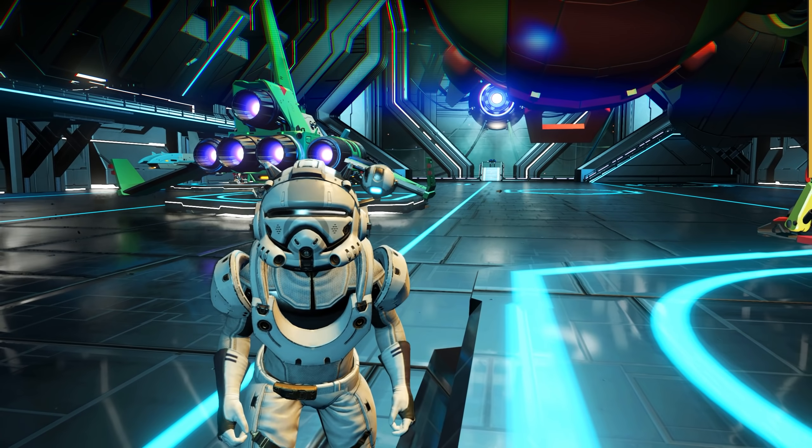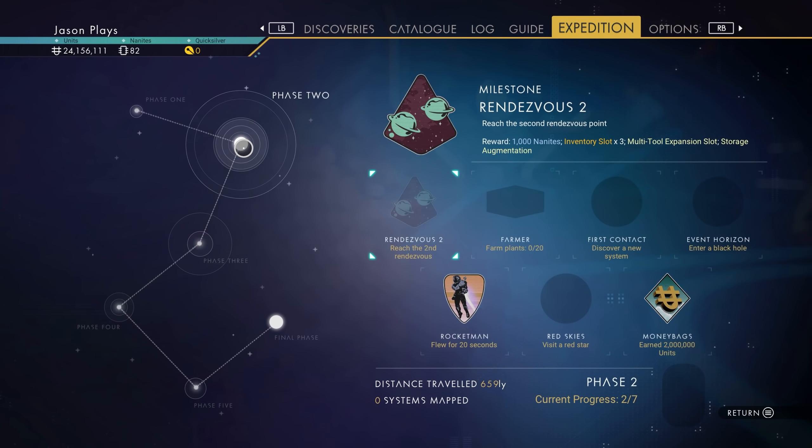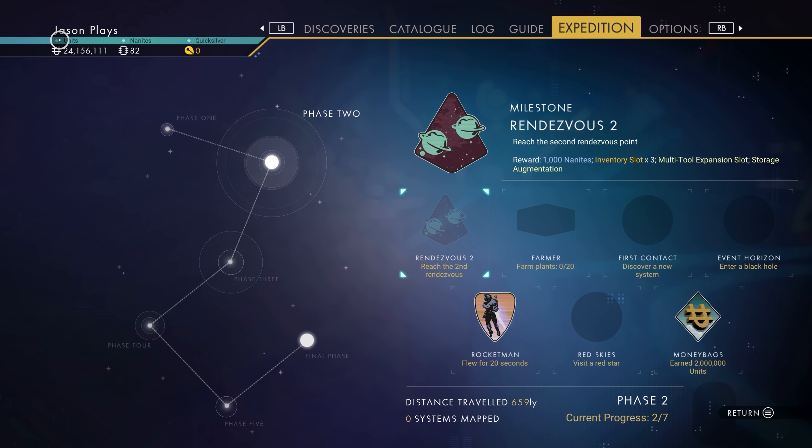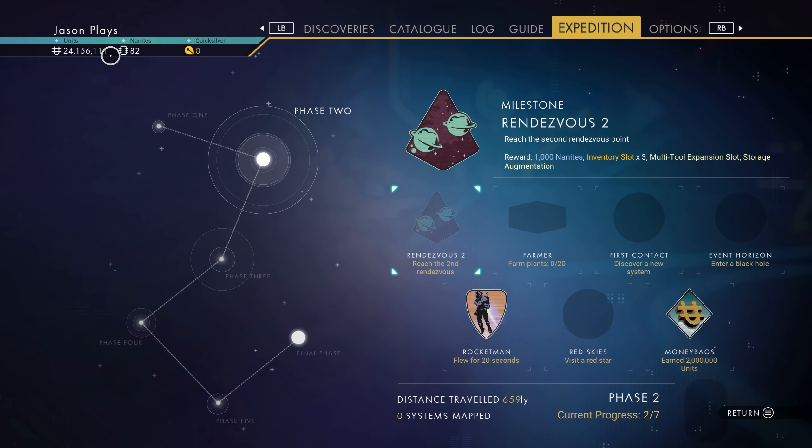When I left you guys, I was trying to get my cool Guppy, my exotic Guppy. I came back to the system. I made a ton of money — I have $24 million. Ready to go! I've been waiting for it for a long time. It's been a couple of hours. I'm getting kind of tired of waiting.